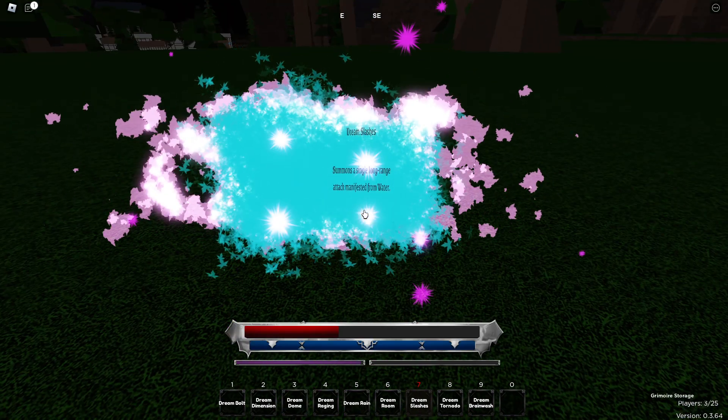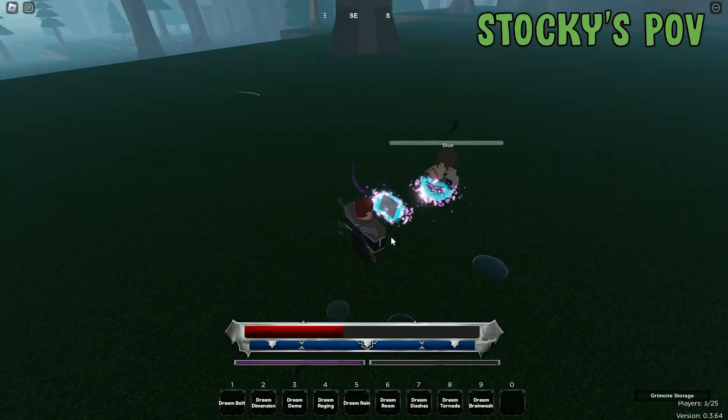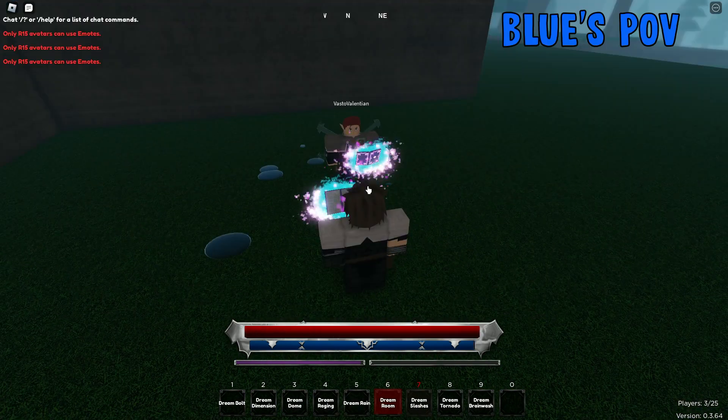The seventh move in Dream is called Dream Slashes. It just summons a long range attack at you. This is what it looks like from my point of view, and Blue's point of view.